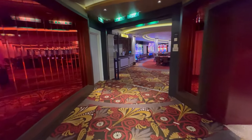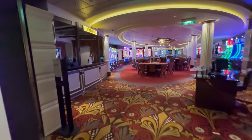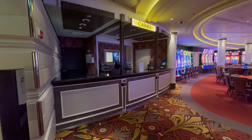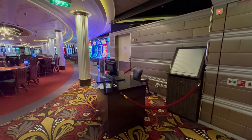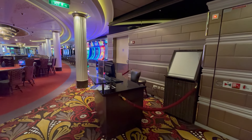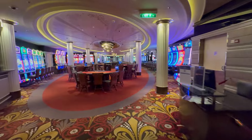Let's zoom out. Immediately inside to the left is the cash desk, and that's where you would make all of your cash or financial transactions. And immediately to your right is the host desk, and that's where you'll find the casino host and the assistant host. They are both lovely on this ship, Mila and Lisa.